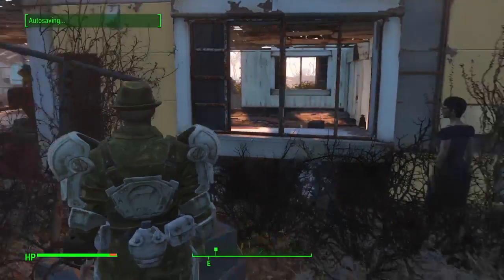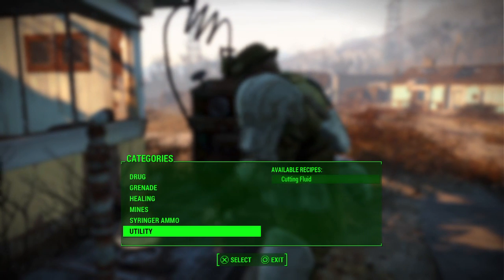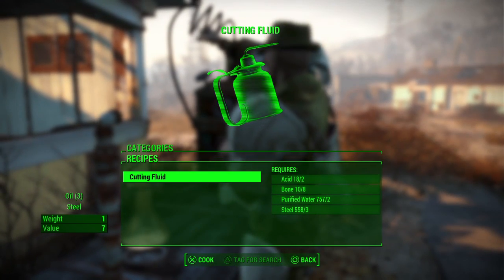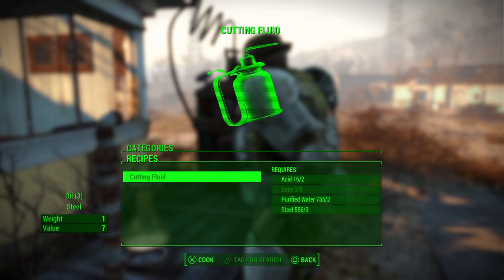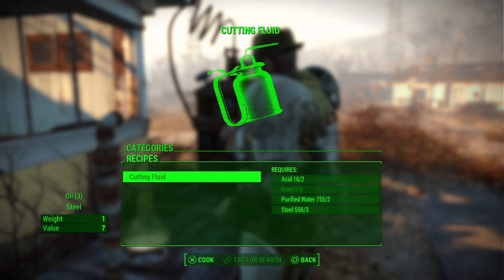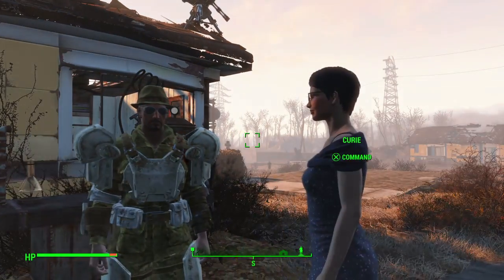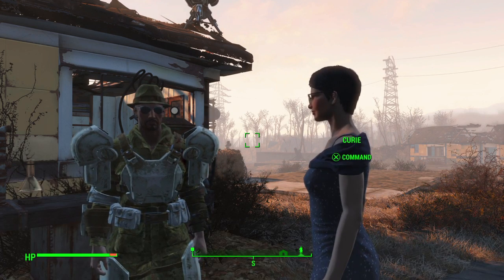Another thing you're going to want is cutting fluid. You'll need acid, bone, purified water — which you'll find is pretty important for several things — and steel. Cutting fluid is worth five oil. Oil is also another big-use commodity in this game. You can make a whole lot of money off the water, and you can also save yourself a whole lot of money if you can make the adhesive and the oil yourself.